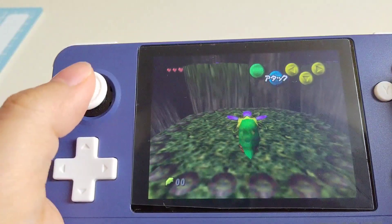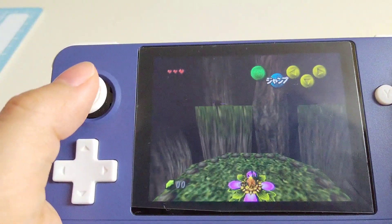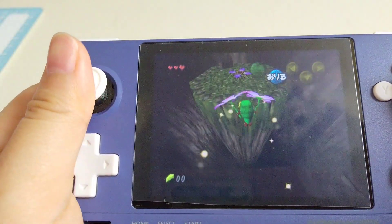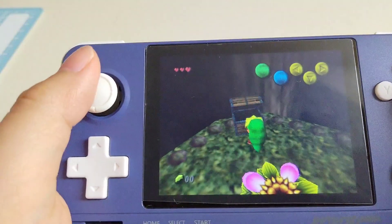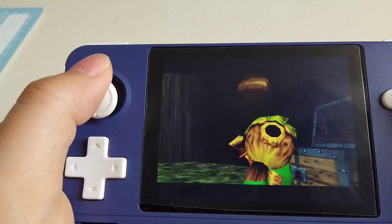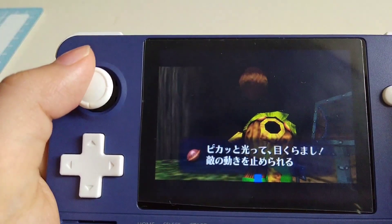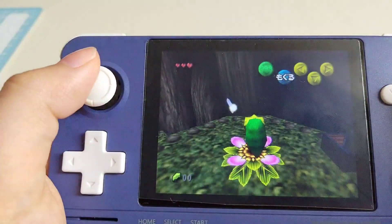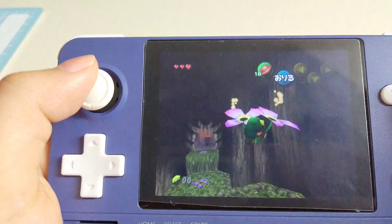One thing I want to mention is that I couldn't get Paper Mario to work on N64 OID. There are too many glitches on screen — I just can't stand it and I think it's really not playable on N64 OID. In my opinion, if you don't want to pay, then Moopin 64 Plus FZ that is pre-installed would be your best emulator for N64.